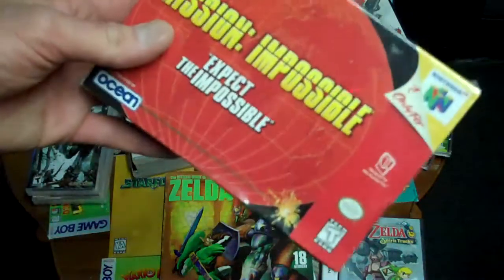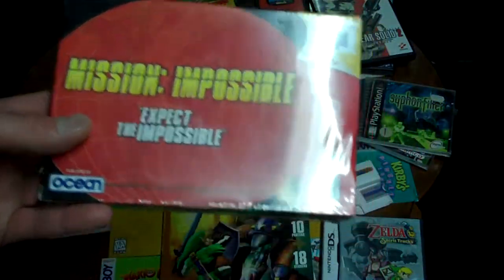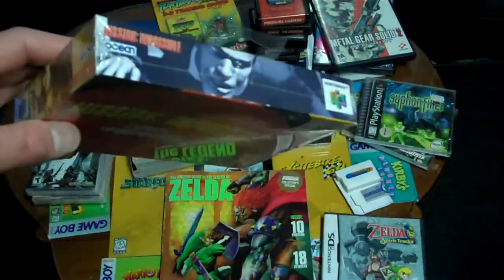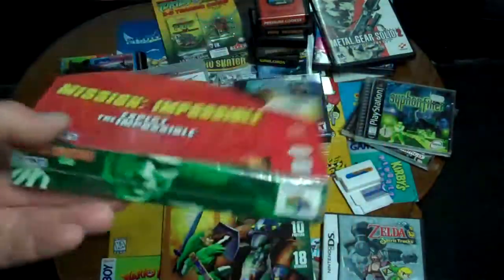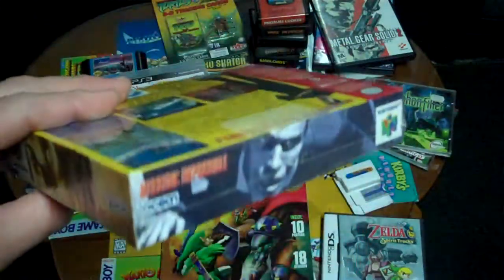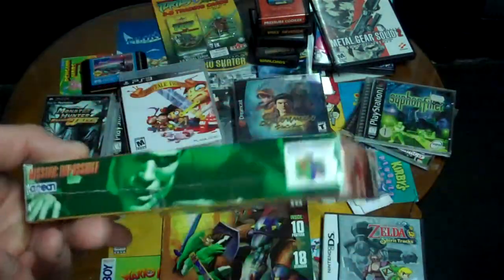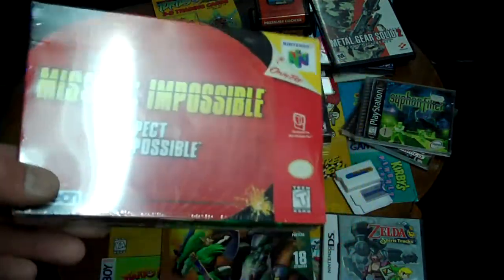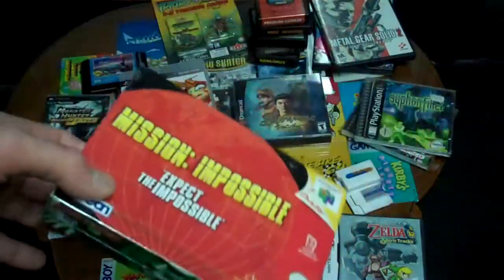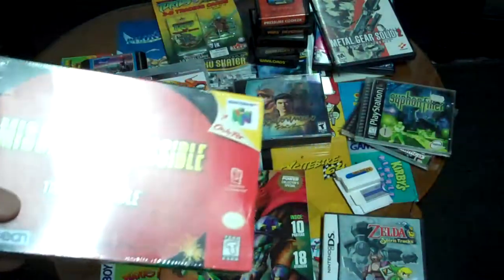There's a sticker on it you can take off. And here — it's really hard to say how much this is worth, anywhere from $30 up to its original value. I think there's one copy on eBay going for about $30. It is a sealed Mission Impossible for the Nintendo 64. I know some of you guys collect CIB N64 games, but if anybody's interested in a sealed one, let me know — possibly make a deal for a more rare or obscure NES title.